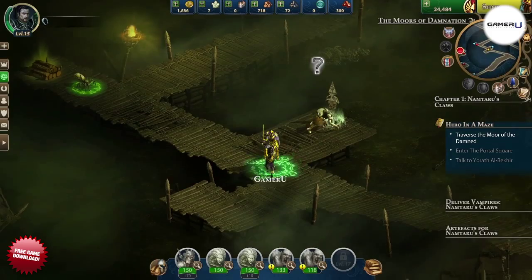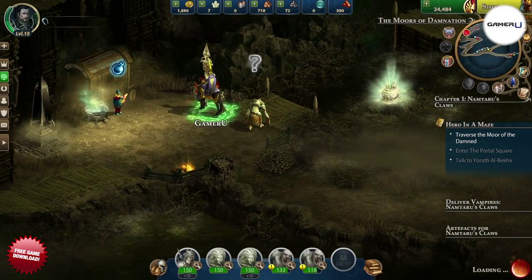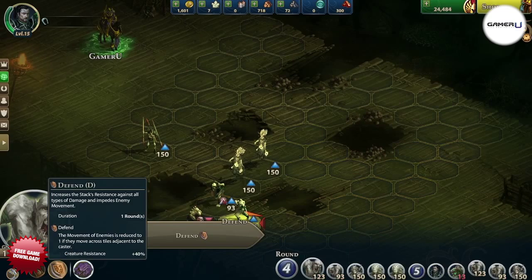This one can be found here in the middle-ish area of the maze. And this one is found just at the exit of the maze near the Apothecary. This one is found in a dead end near the maze. And this one is guarded by the enemy group to the left of the Good Fortune Shrine.